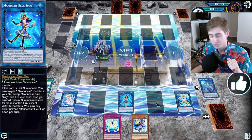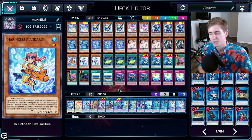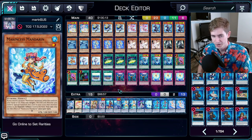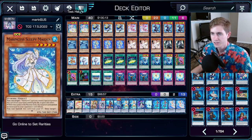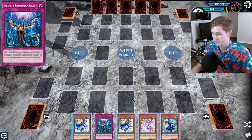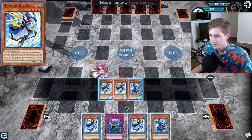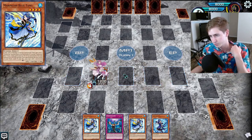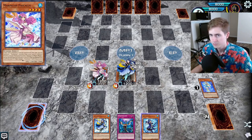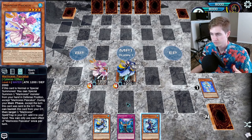Now this part of the video is going to be a bit different — I haven't done one of these before. But for this deck specifically, it has so many options and different pathings to get to a specific end board that I just wanted to show off some test hands. So this is just a random hand and we have pretty much everything we could want. We can normal summon the Pascalis, summon the Blue Tang, and dump the Seahorse. Even if your Pascalis got Veylered or Impermed, you could have just linked it off for a Slug or a Sea Angel and then banished it to summon the Spring Girl — that would get the ball rolling.